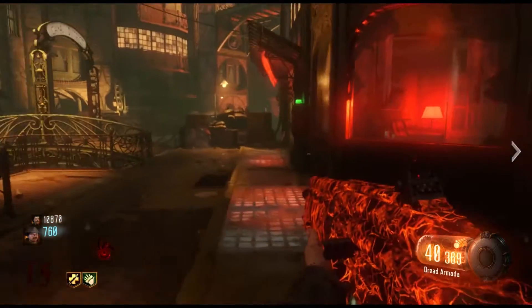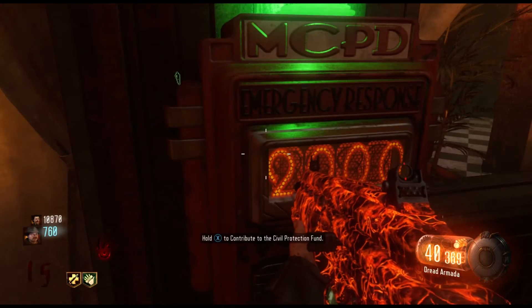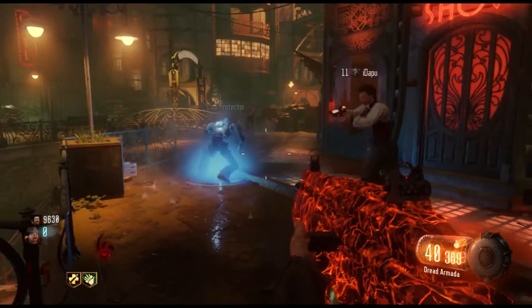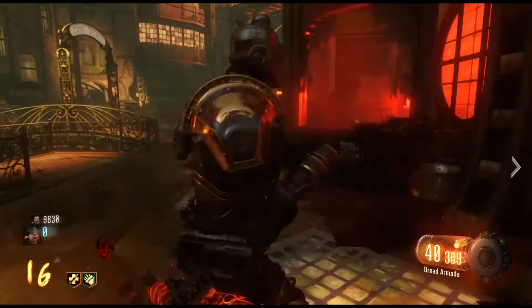Now all around the map there are the same kind of boxes with civil protectors on them, and you can now use them — they were actually turning on once you put the fuses in. Now you can buy yourself a civil protector, aka a robot that will fight for you against the zombies.